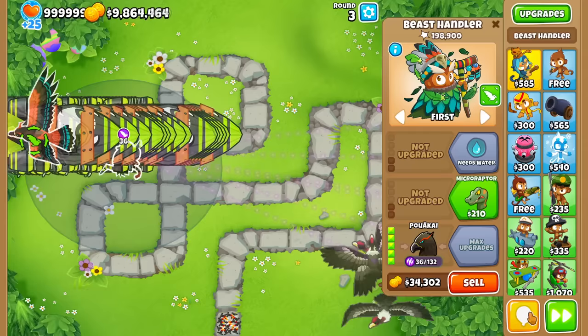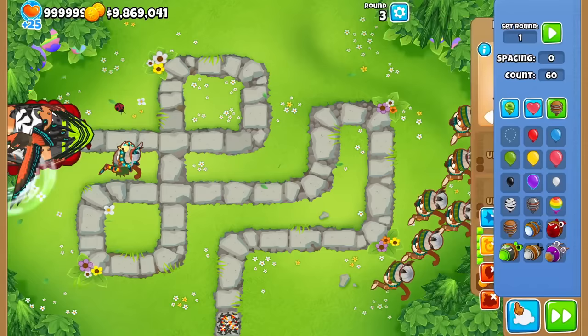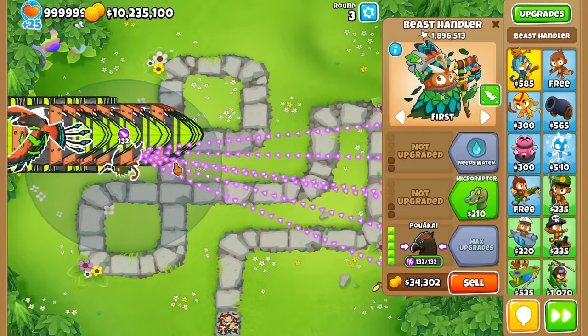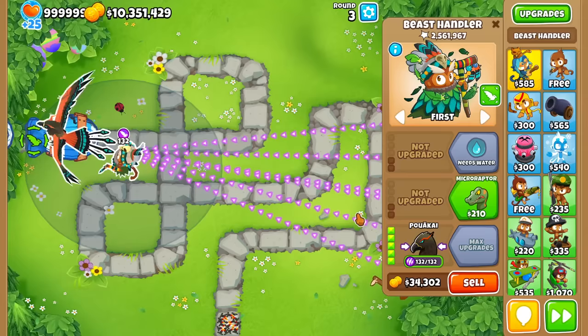Now that I have 132 power, you can see how much easier a time it has against 60 Fortifieds — that's definitely a big difference, exactly what I expected. Testing with 200 Fortified ZOMGs — the verdict is it can pretty much handle almost everything. It took about a minute for the Fortified ZOMGs to finally get overwhelmed, so at least over triple the holding capacity.